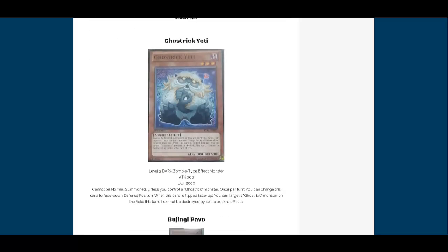We also have Ghost Rick Yeti. This one's pretty cool because it's more of a defensive Ghost Rick, of course, because of the good defense — having 2,000 defense. Also, when it's flipped face-up, you can target a Ghost Rick monster on the field, and this turn it cannot be destroyed by battle or by card effects. I think this one could be pretty useful. It's Level 3, and I love the artwork — that's the main reason I like this card, in all honesty. I think it could be a pretty useful card for them; it's one I would like to test out.